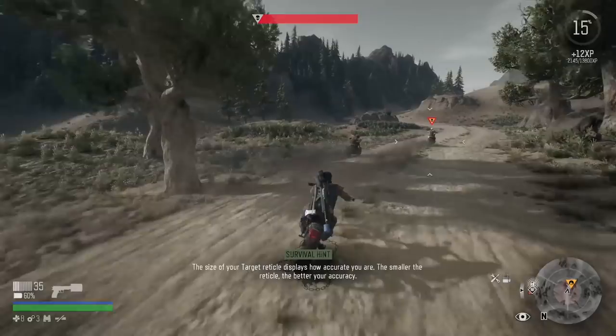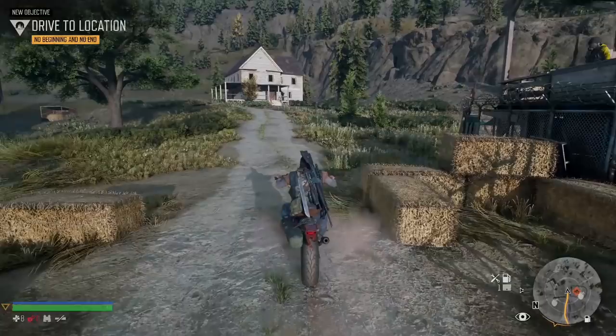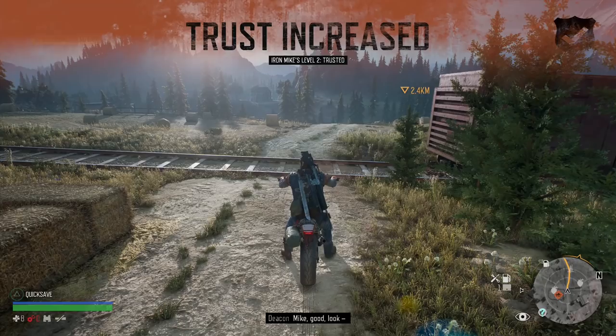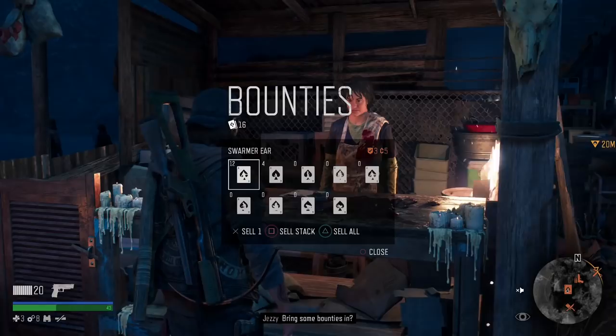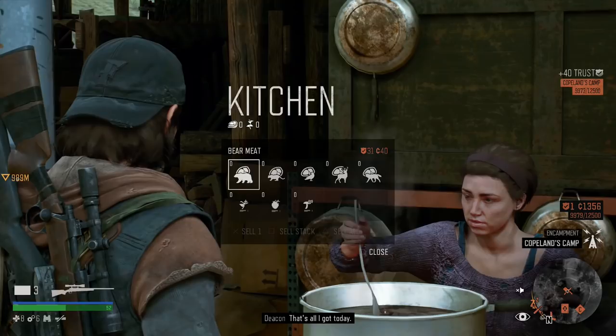Despite some frustrations with sluggish gun aiming and bike maneuvering, I found myself consistently engaged with Days Gone's gameplay loop, in large part thanks to a compelling progression system. As you complete jobs and missions, you'll not only level up Deacon and earn useful new skills for melee attacks, ranged attacks, and survival — you'll also increase the trust level of individual faction settlements, unlocking the ability to purchase new weapons, supplies, new parts and customization options for your bike, and new services. You can also gain additional experience and trust by turning in Freaker ears at the bounty stand or hunted animal parts at the kitchen stand of settlements.